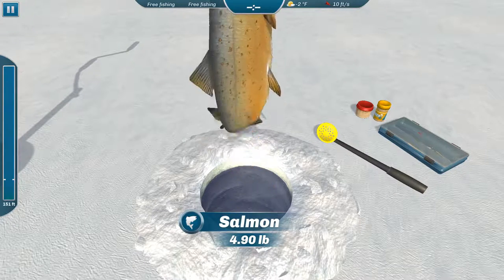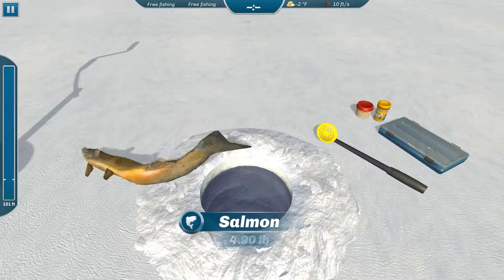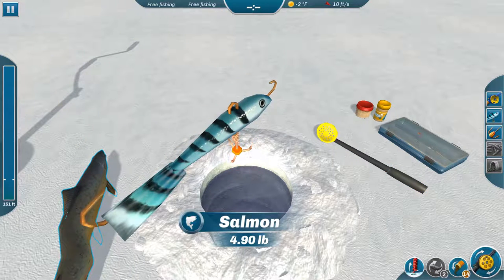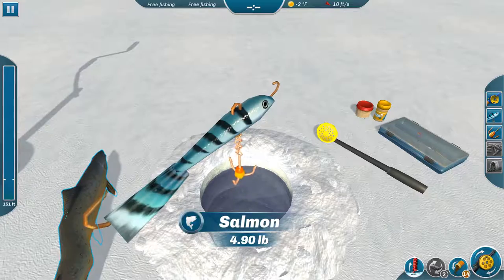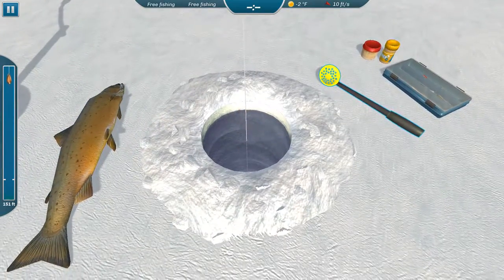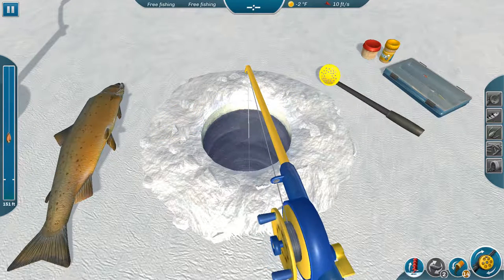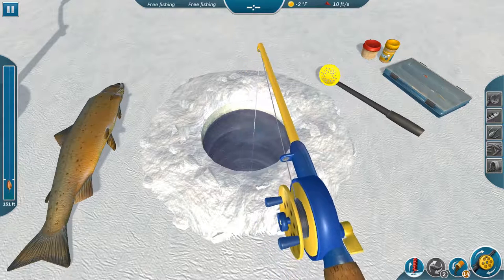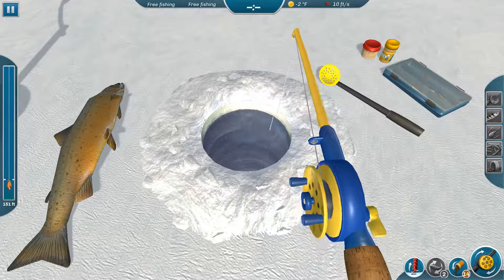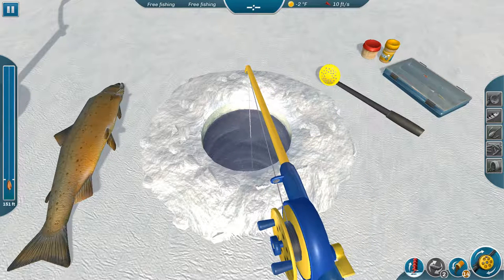Got one! To catch the fish, you left-click and drag your mouse up in a quick motion — that'll set the hook and reel the fish out, and then you don't have to do anything. We got a 4.9-pound salmon. You can hover over the fish to see the weight, or click it to pick it up. If your hole gets too frozen and you don't scoop it for a long time, your line starts to barely move, and eventually it'll give you a warning saying you need to scoop your hole.